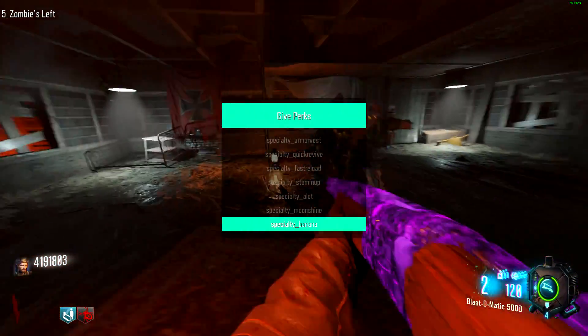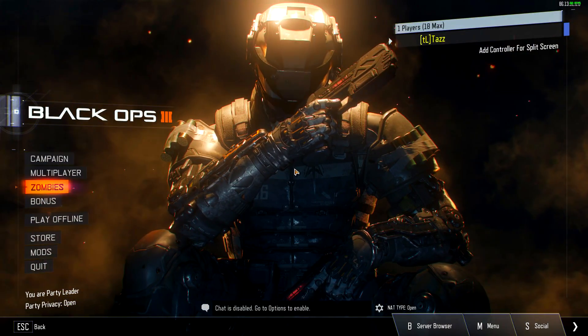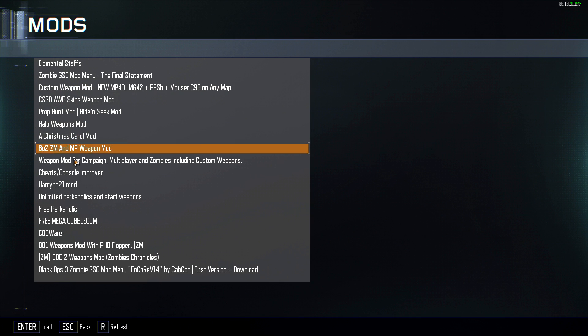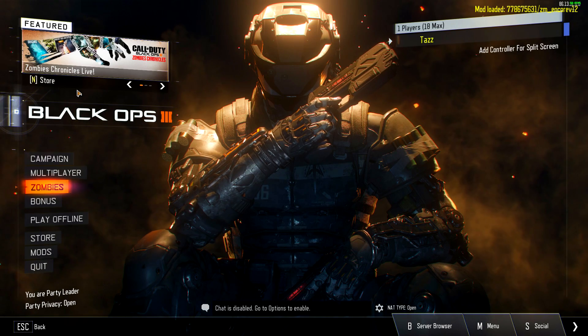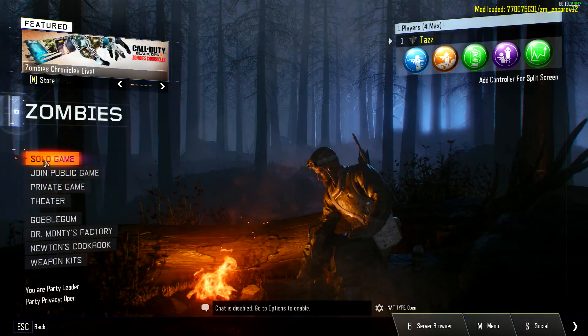Now that you have the mod menu downloaded, go launch Black Ops 3 and then go into the mods folder when you load up the game. In the mods section you'll see all the different mods you have — weapon mods and things like that. In there it will be labeled something like CSG mod menu, as you can see in the gameplay. Go ahead and click on that so it will load up the mod. It will say in the top right in yellow text that the mod is loaded, along with a version number. From there, just go launch whatever zombies map you want to play — custom or Treyarch — and the mod menu will be loaded when you get into the map.